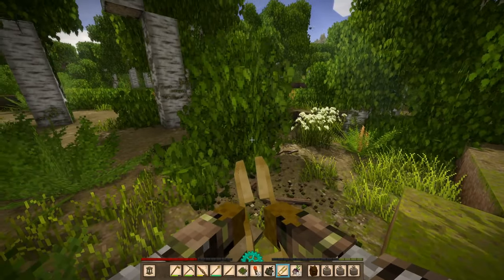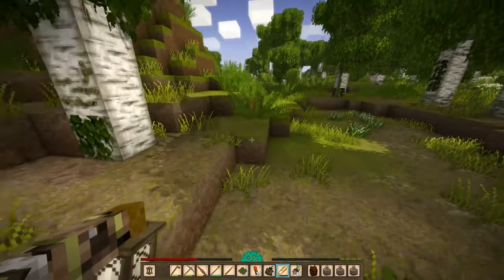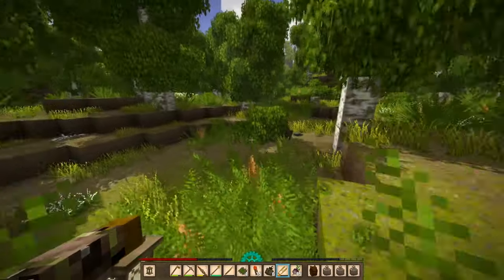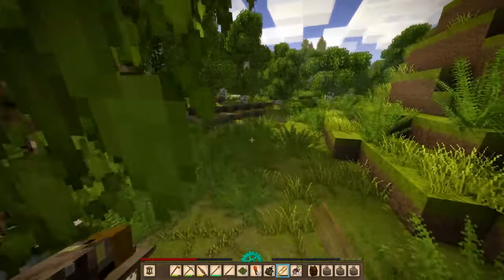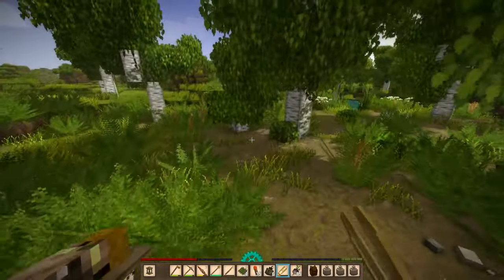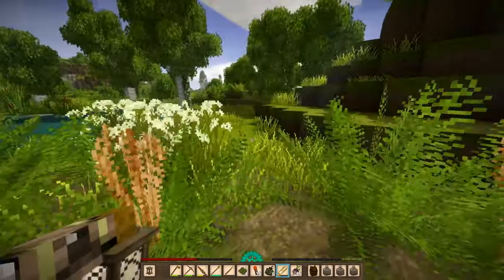There's a wolf over there — yeah, it aggro'd. What do I have for spears? I got four spears. You know what? Let's just stay away from that area. Let's just head a little bit west.